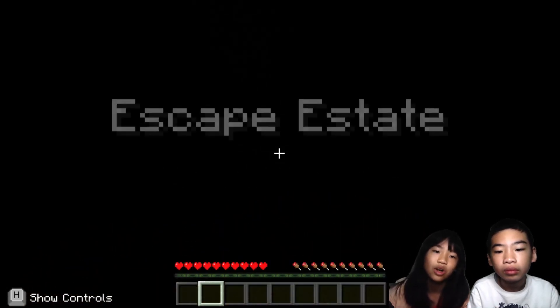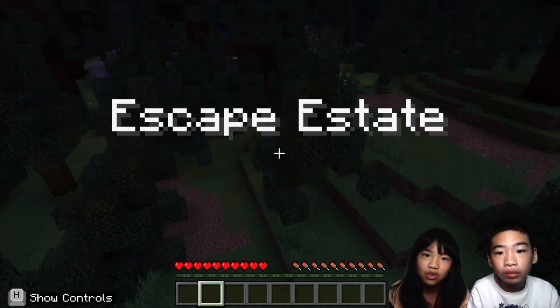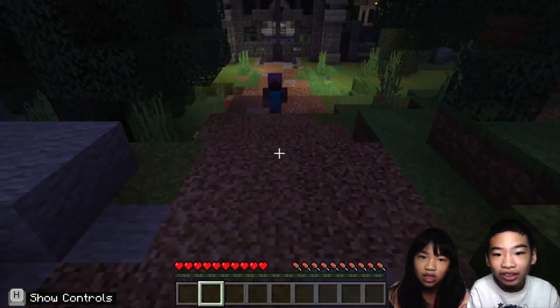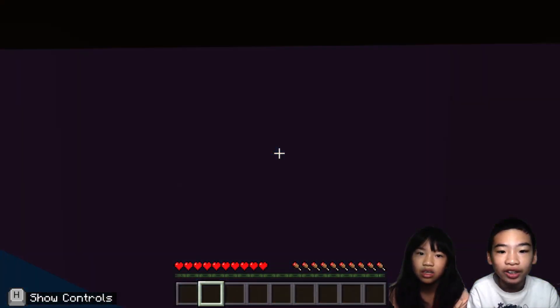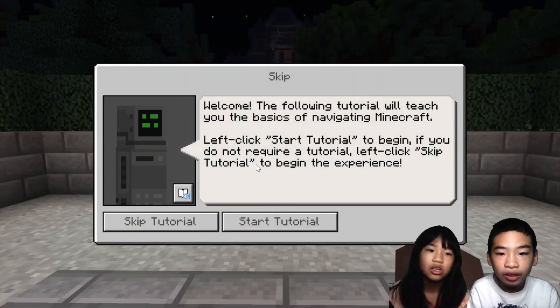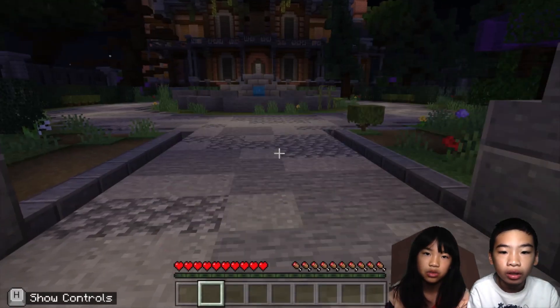We're starting from all the way at the start — Escape Estate. So now we're in this creepy place again, it's in a forest. Our player looks a bit different, but it's the same thing — it's a continuation. We're going to skip the tutorial. If you want the tutorial, you can go to our first video of Escape Estate. The tutorial is basically just the controls of Minecraft.